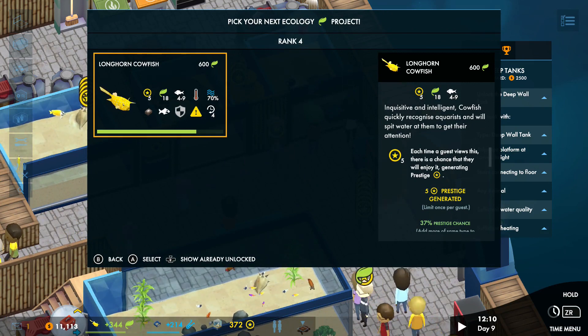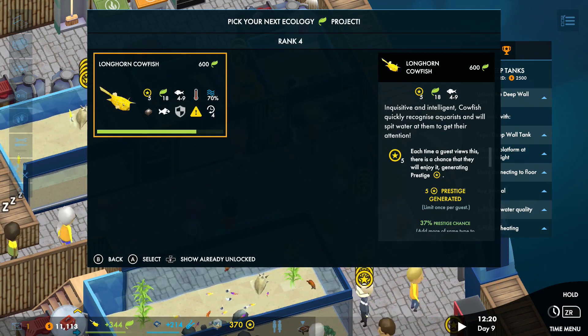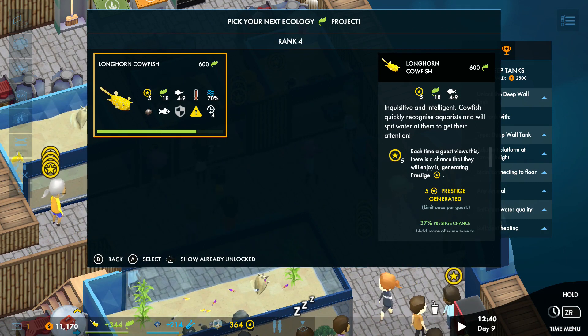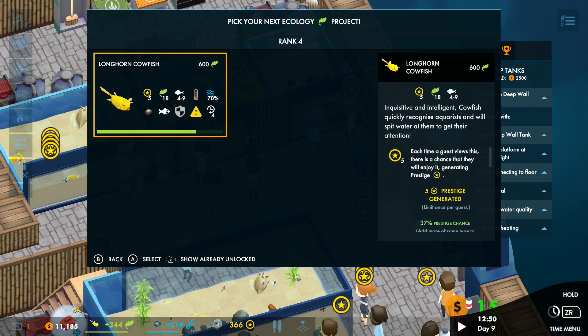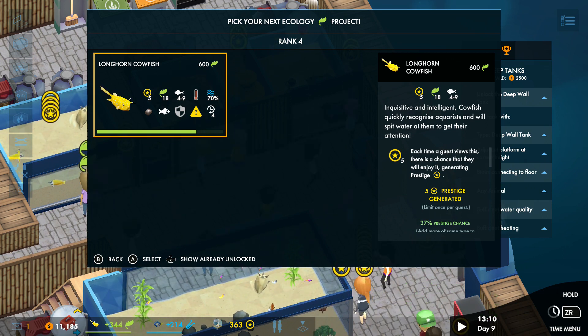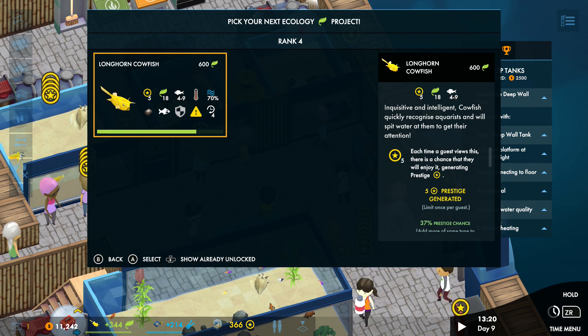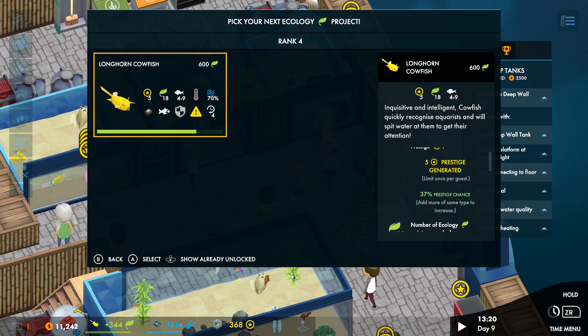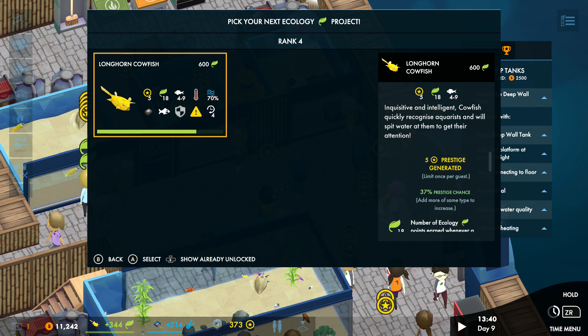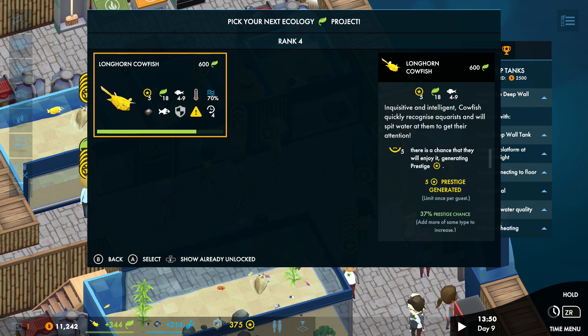We're currently researching the longhorned cowfish. Along the side we've got some information about it — it's an inquisitive, intelligent cowfish that recognises aquarists and will spit water at them to get their attention. These little things give you prestige chances. Prestige is basically your ranking system.